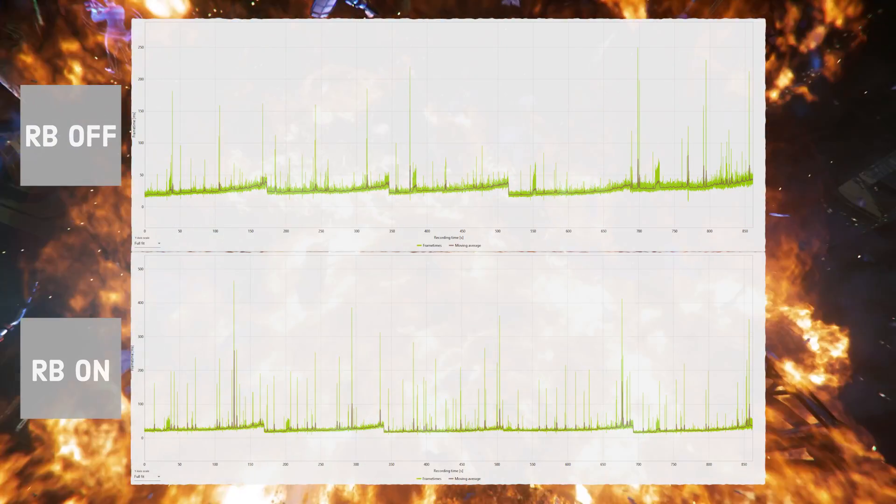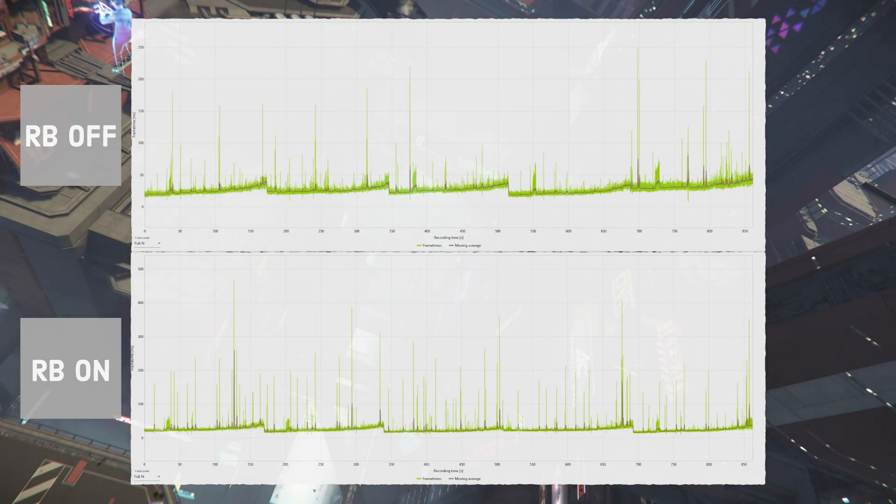So it seems that in Star Citizen, in some areas at least, enabling Resizable BAR gives you an increase in frames but potentially more stuttering — which isn't great, and you'd have to weigh that up. In my case, I'm not going to turn it on. The risk of worse frame time spikes and more stuttering isn't worth the frame gain at this point. From testing around the internet, it seems very game-dependent, and something developers can specifically optimise for. Star Citizen is nowhere near that point, though the upcoming Vulkan implementation might change the picture.